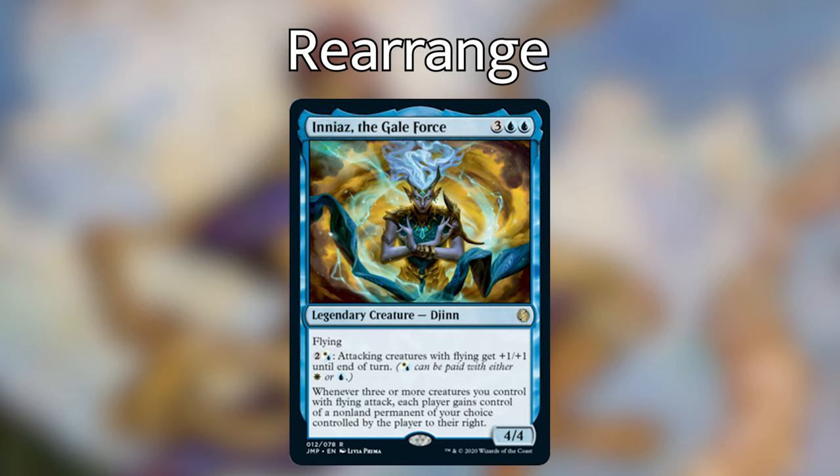One obvious use is rearranging everybody's commanders — harsh but legal even through hexproof. Since we choose non-land permanents and move them to the player on our right, the player to our right won't feel great about what we're giving them, and the player to our left won't appreciate what we're taking. The player across from us is safe for now. In blue and white we have interesting enchantments and artifacts to put on our table, then move to the next player.